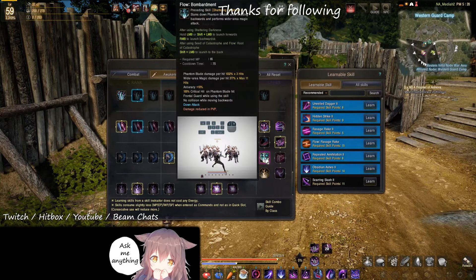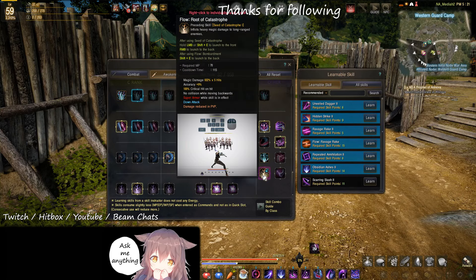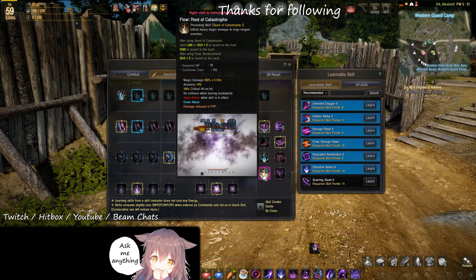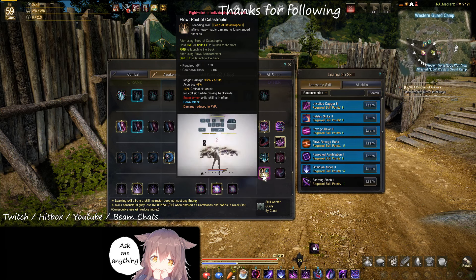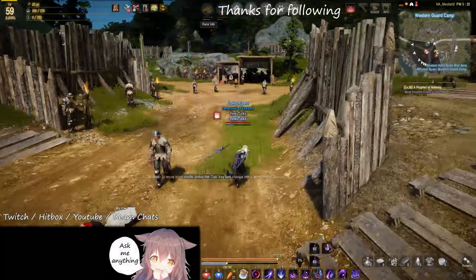All right, now lastly we have these two skills. That's our main skill — you can do it twice, I guess that's why I was able to do it twice. Shift E you can also do twice. Hold left click or shift E — it's long range in front. Very cool.